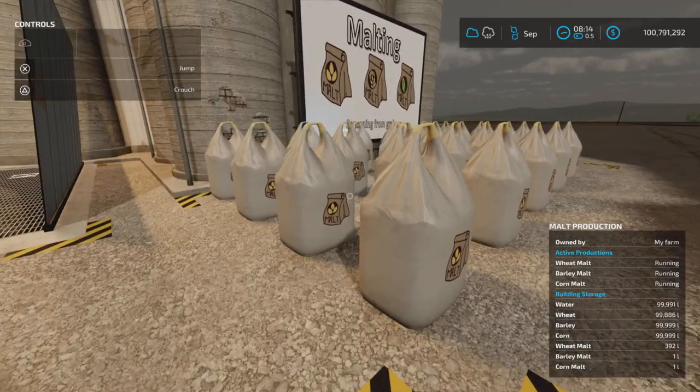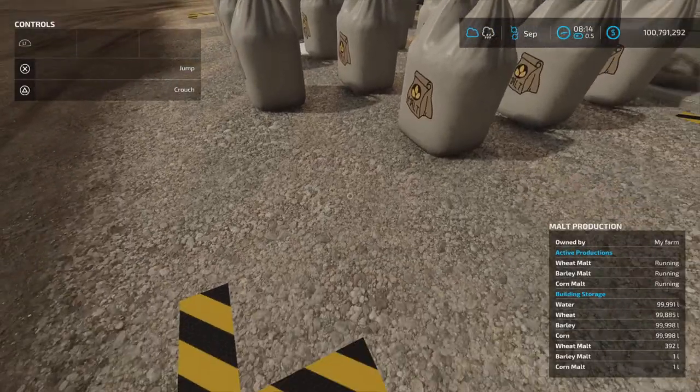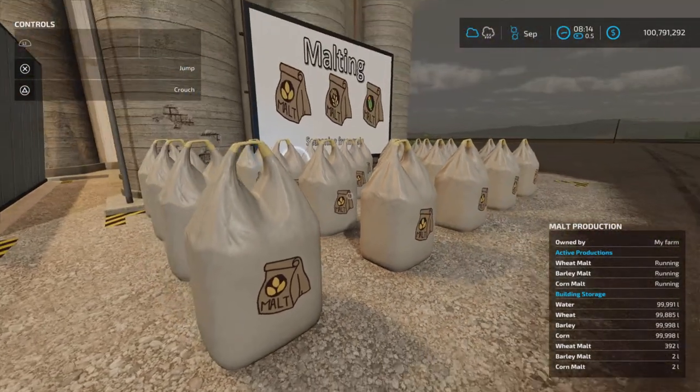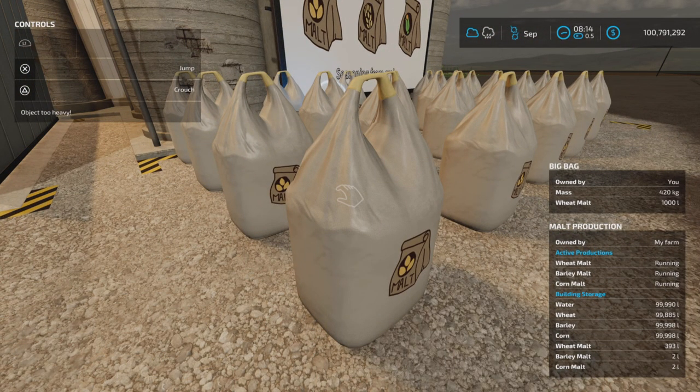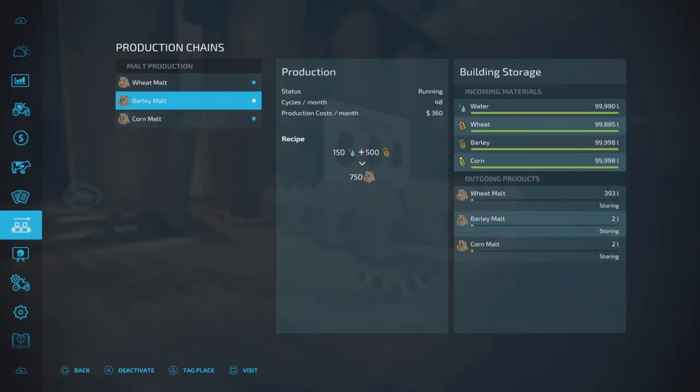The spawn point is full and will be full once this last one spawns. The bags are not liftable and weigh 420 kilograms. The recipe is the same for all three: 150 liters of water to 500 liters of whichever grain you choose. So with only 650 liters in, you get 750 liters out — that's a bonus yield. 48 cycles per month, cost per month is 360.